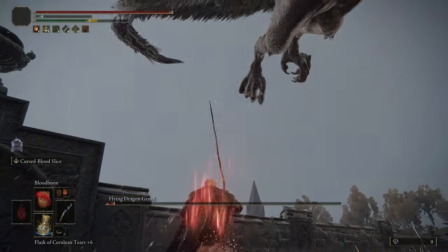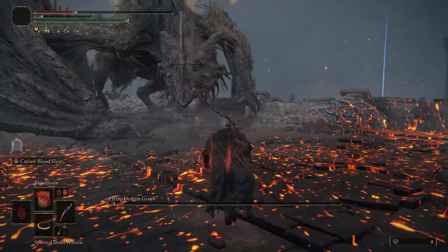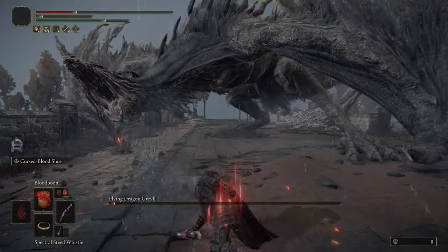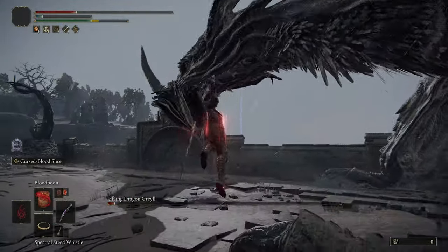You can then follow up with whatever you want — you can obviously do a critical strike, but it's much more beneficial to just unleash either the sword or one of your other incantations, since that's going to create the blood loss as well.